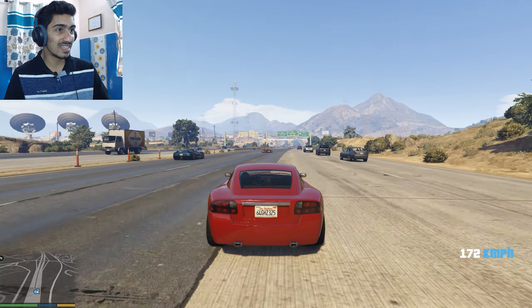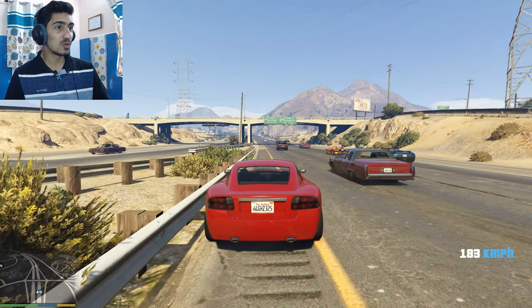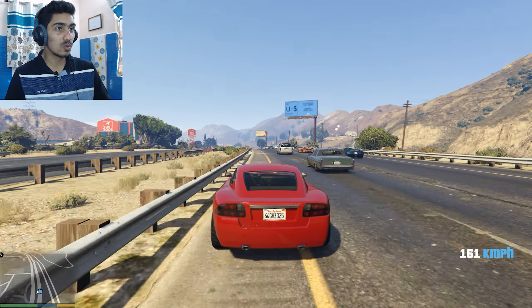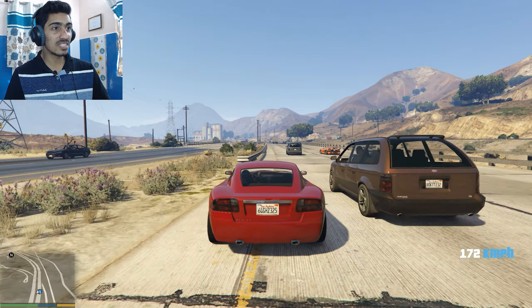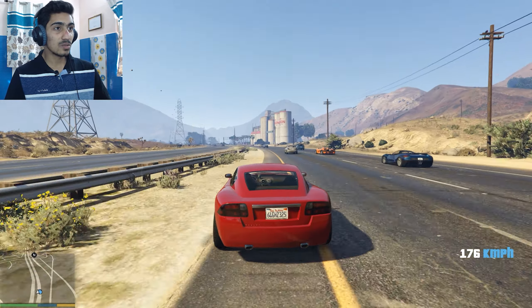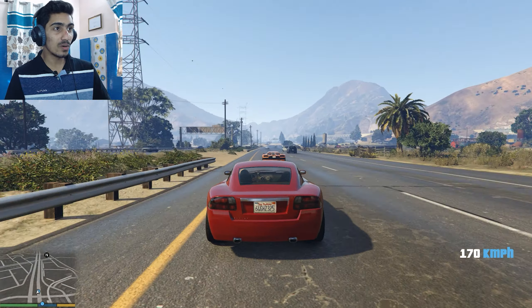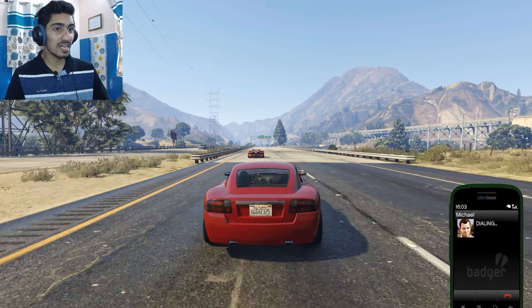Let's start the race and see what happens. There is no set destination here. We will win the race. One of them has been left behind. I thought I had fallen behind, but I have not. Their car is running very fast. I am going to run straight and try to stay ahead. I will leave them behind. Now let's see what will happen. I have one behind me, and now we are calling Michael.